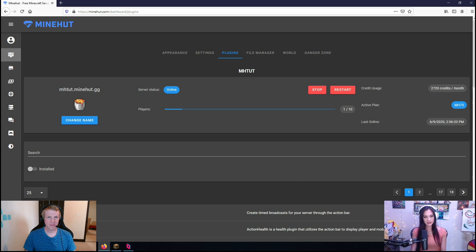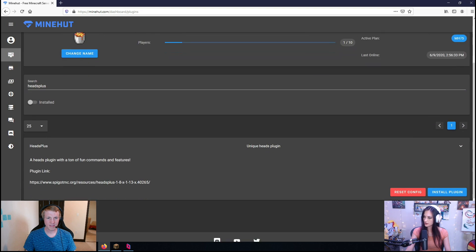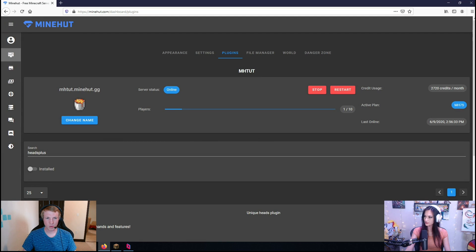So the first thing you guys are going to want to do is start your Minecraft server. Go to the plugins tab on the Minehut dashboard and search for Heads Plus. You should see it right here — go ahead and install it. Then restart your server.